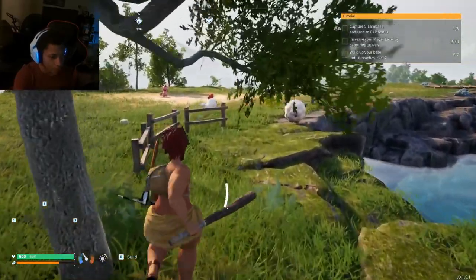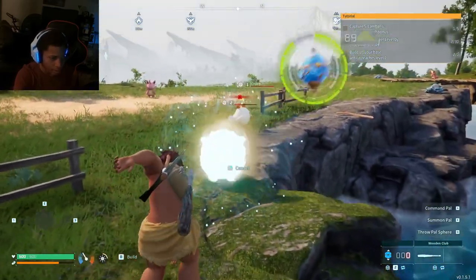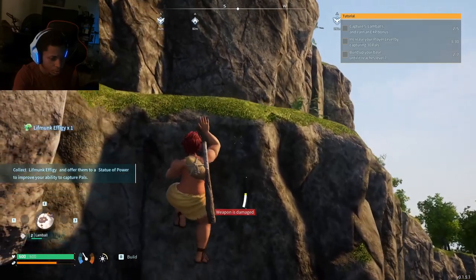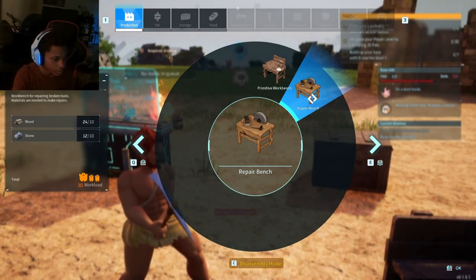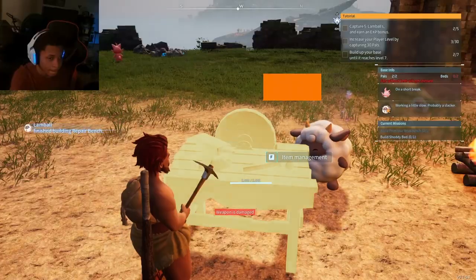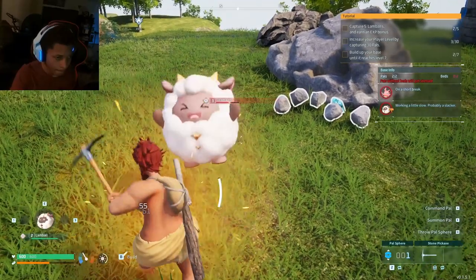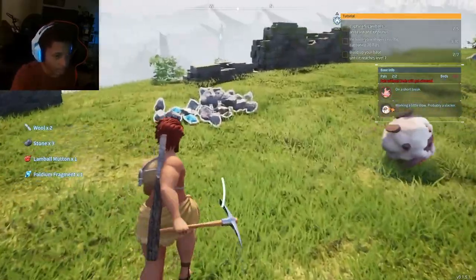Let's go for this lamp pal over here — I might see if I get that. I'm not going to kill you, I'm just going to — got him! 'Offer them as a statue of power to improve your ability to capture pals.' We need to find a statue of power. Working with Lamb Ball — these guys are workers! Let's go, you're the goat Lamb Ball. I'm attacking him with my pickaxe.